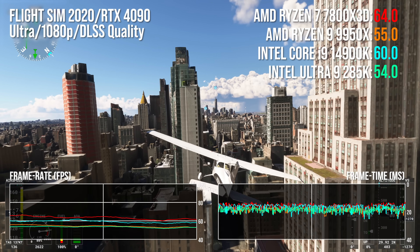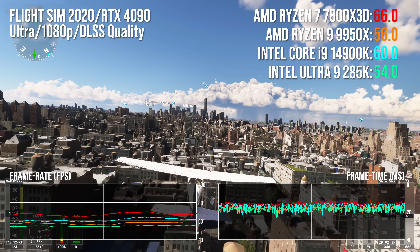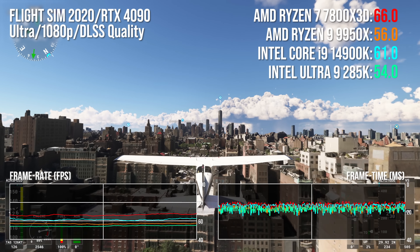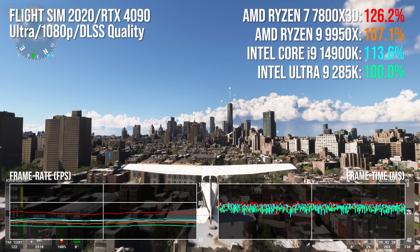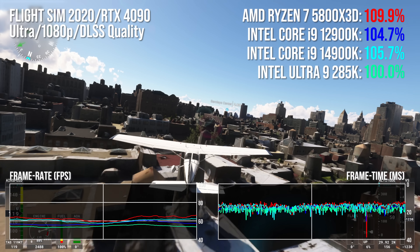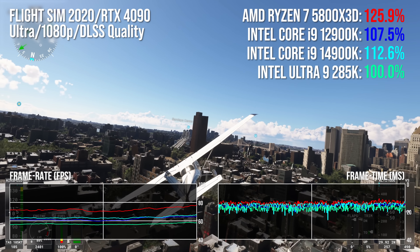Now let's circle back to Microsoft Flight Simulator 2020. This game can hammer either CPU or GPU depending on the scenario, but let's make this simple: if you're flying at a relatively low altitude over major population centres like London, or as is the case here in New York, you will be CPU limited. While the tested resolution effectively eliminates the GPU as a limiting factor, very similar results occur at higher resolutions too. We're measuring a 15-point lead for the 14900K, and as Flight Sim loves X3D processors, a 25-point lead for the 7800X3D. The AMD GOAT, the 5800X3D, is a good 20 percentage points ahead of the 285K, and even without 3D cache, the 12900K is still inching ahead. Upgrading to a brand new platform is not looking particularly compelling when these older processors are still so competitive.